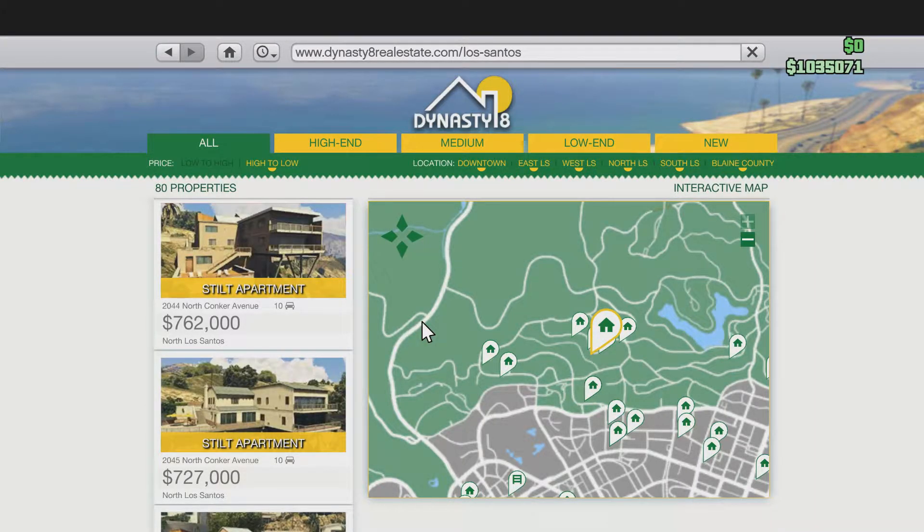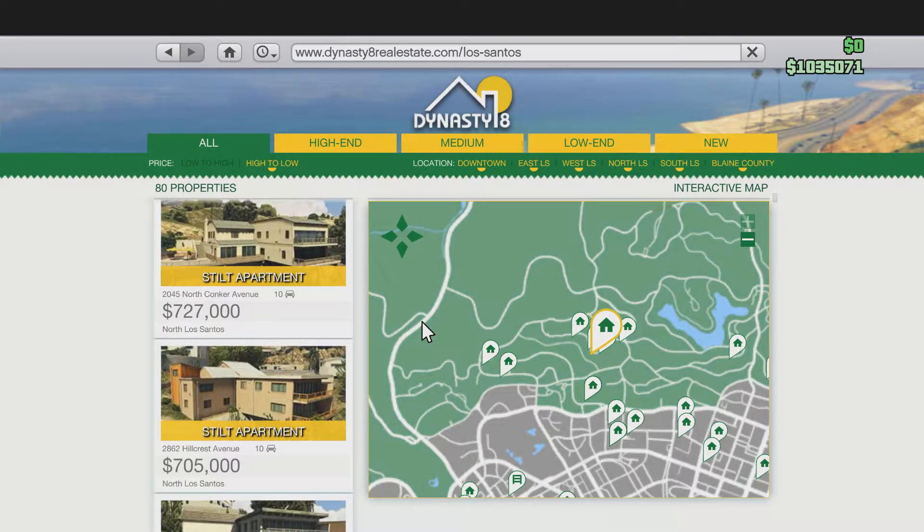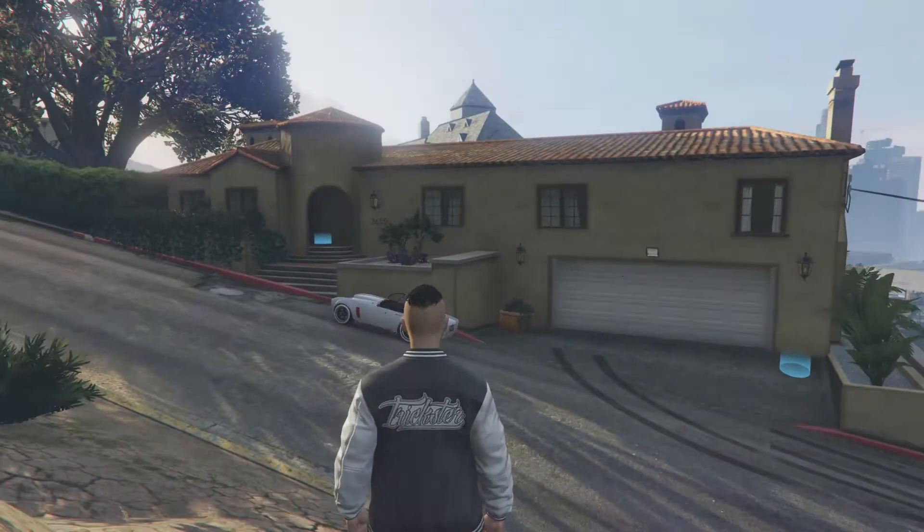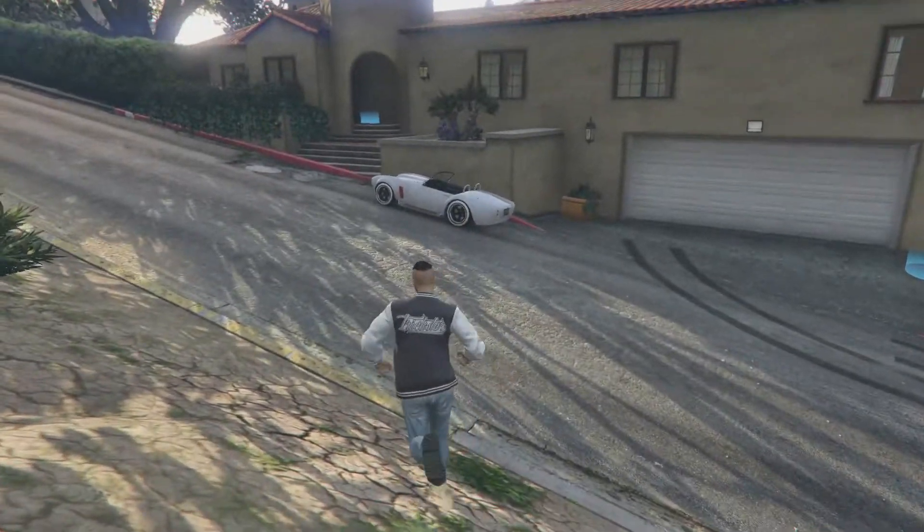We'll be starting out with the stilt apartments, or the mansions as some people would want to call them. They range from $525,000 all the way up to $800,000. I bought the $800,000 one, and this is it right here, so let's get right into entering it.